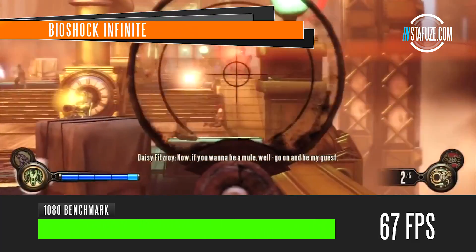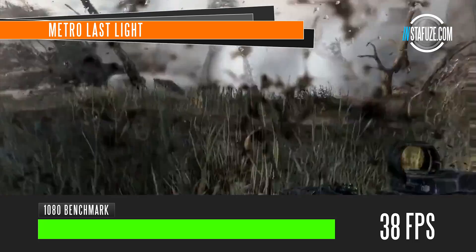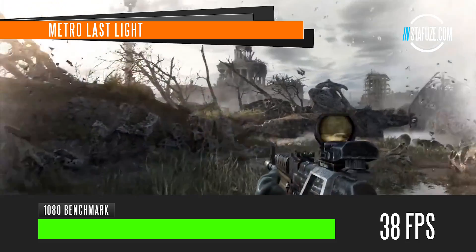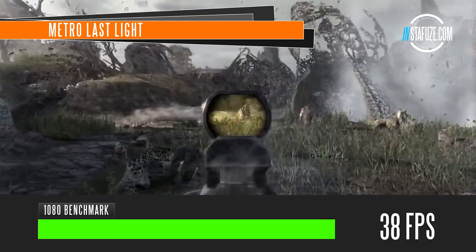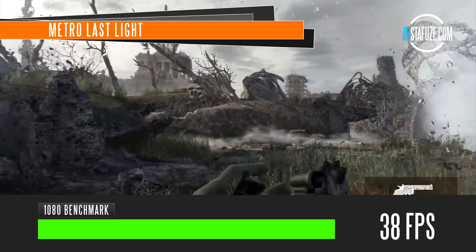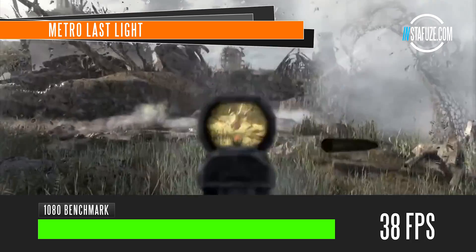Bioshock Infinite at fairly high settings delivers a solid 67 frames per second, which is fantastic. Metro Last Light also shows a good overall FPS range, though it is a very high-demanding game that requires a lot of GPU power. We're getting 38 frames per second on high settings. You could turn it down to medium settings and still get amazing performance from the 270. Generally speaking, Metro Last Light is the hardest game you'll come across in the PC library right now, and our PC is doing a very adequate job given its budget.